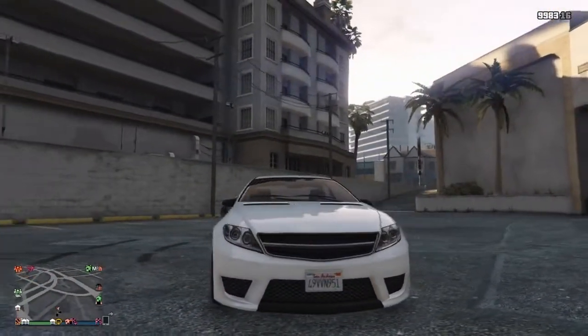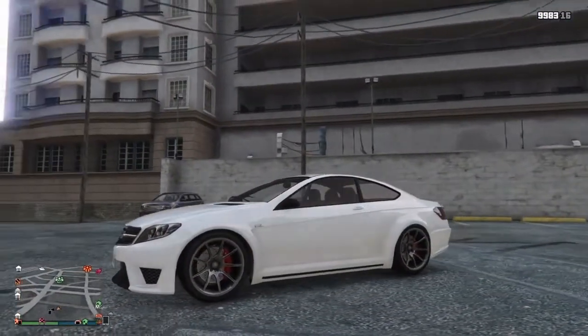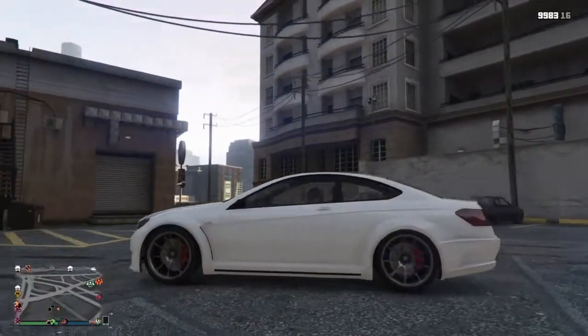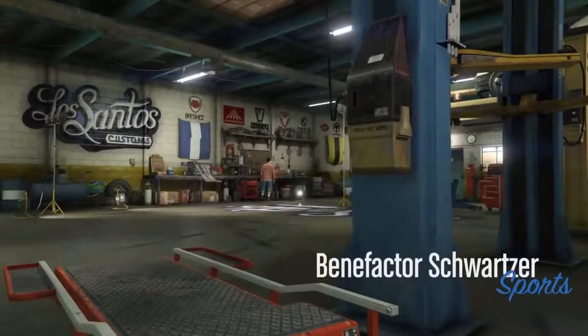What you want to do is purchase the Schwarzer for $80,000 on Southern San Andreas Super Autos, or you can steal it off the street. Once you've got the car, come to Los Santos Customs.